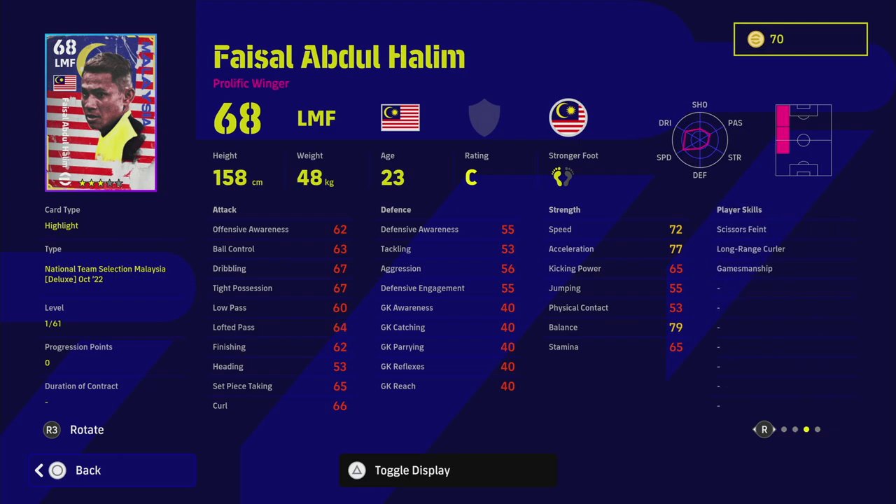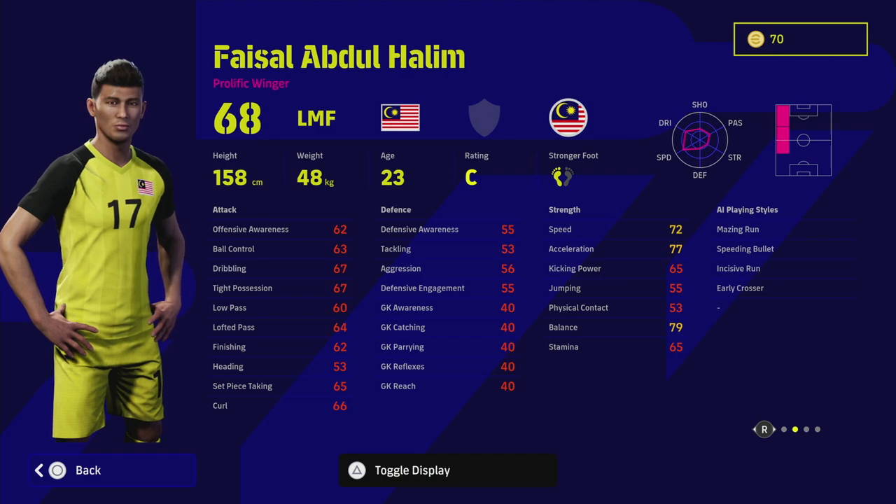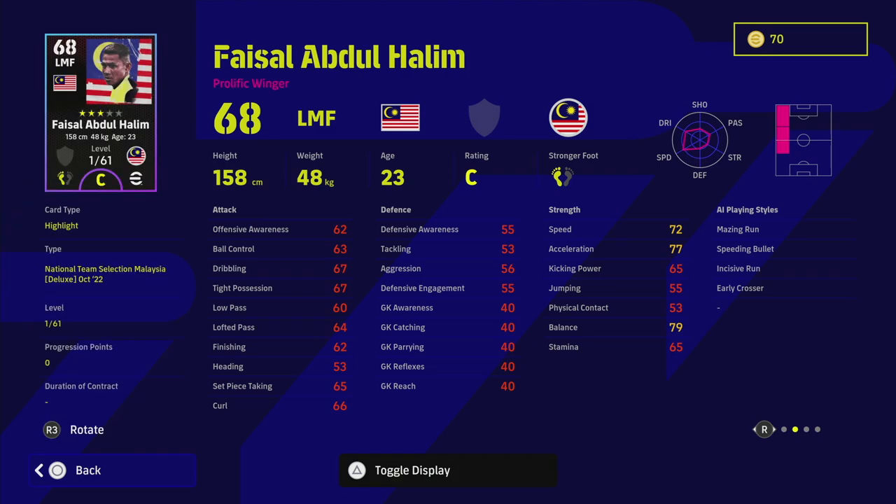This next guy is a little bit interesting as we get to the higher-ranked players. He has some nice play styles — Amazing Run and Speeding Bullet — and he can play left wing or left mid, which is always nice. Acceleration and balance are really high on his base card so you don't need to touch those, and he has 61 levels to go. He is a very small player, but that could work in your advantage because smaller players can be lightning quick with their animations. I'd definitely check him out if you're looking for a winger to build up.